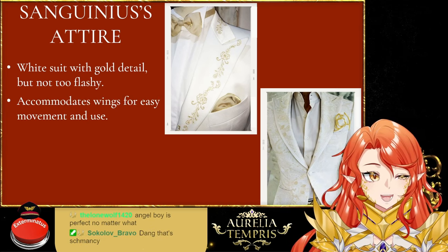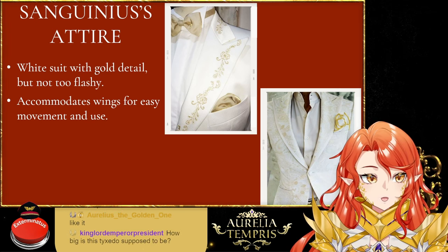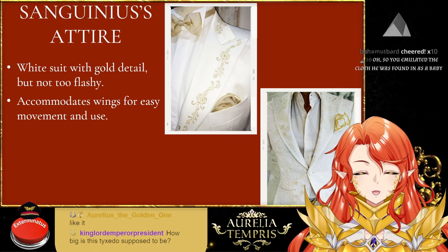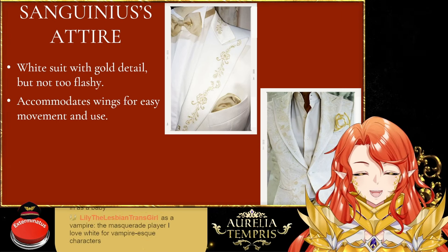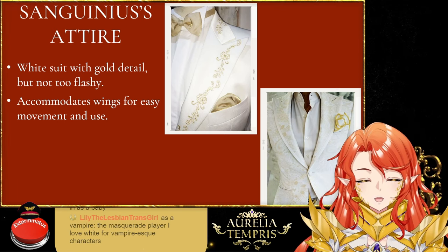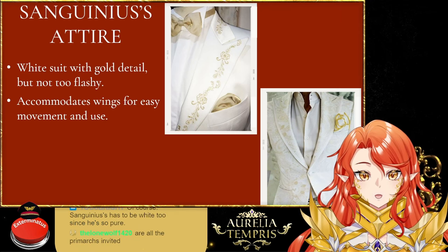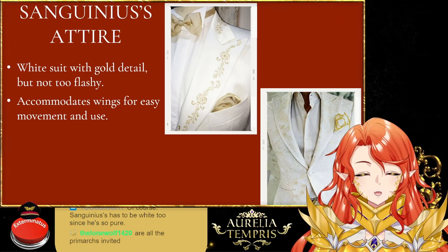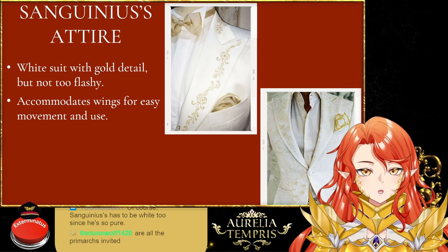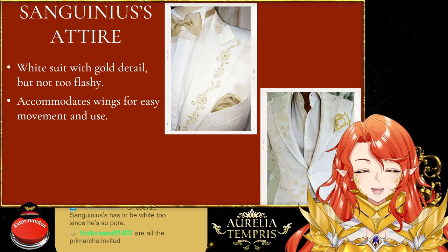It would obviously accommodate his wings so he can move them around. It's real schmazzy. My favorite part was picking out all the colors. I couldn't put him in red because the bridesmaids and groomsmen were going to be in that color. And gold in cloth for a men's suit just doesn't look completely right, so I thought white would be a better look for him.